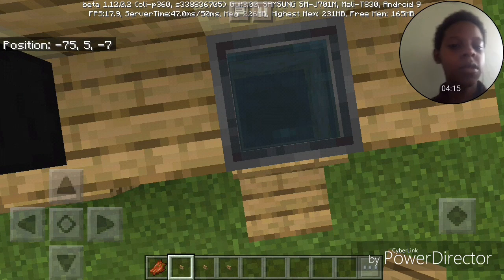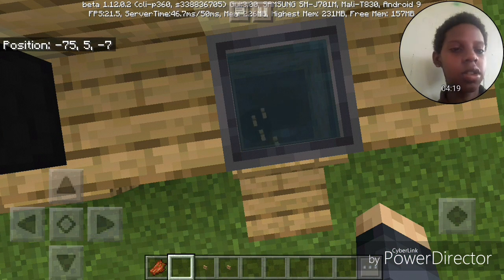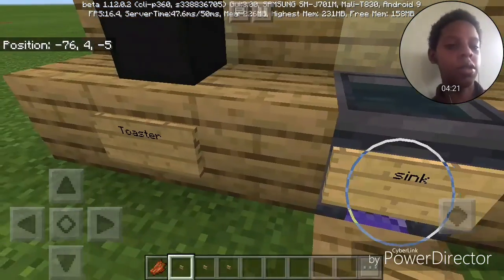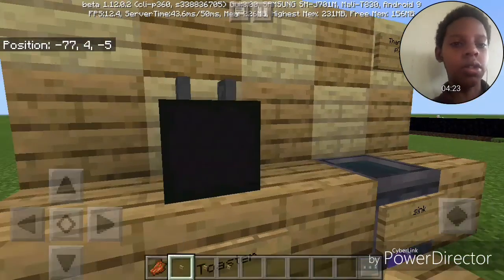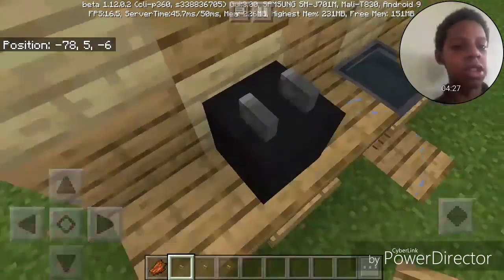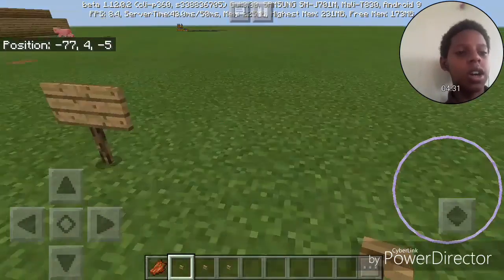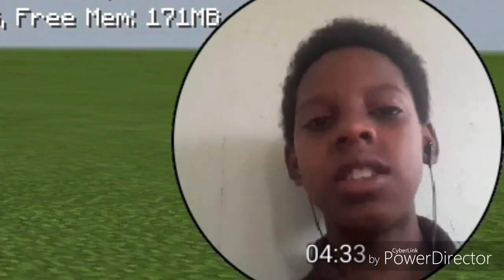And this is a redstone kitchen sink. If I throw this in, will it disappear? Nope. And a toaster! He must have used some kind of command blocks to get this — I don't think this is a normal block in Minecraft.